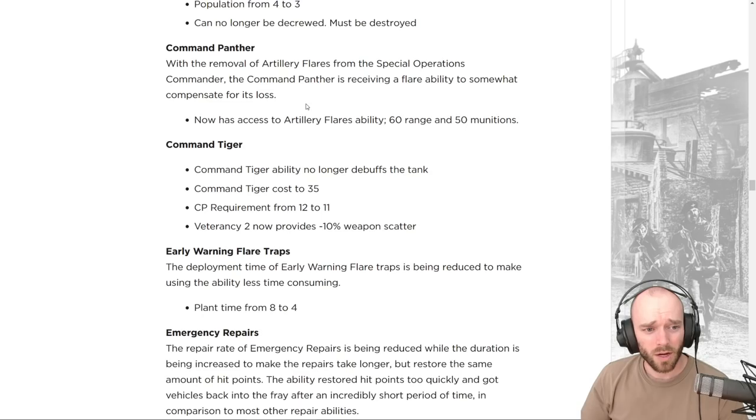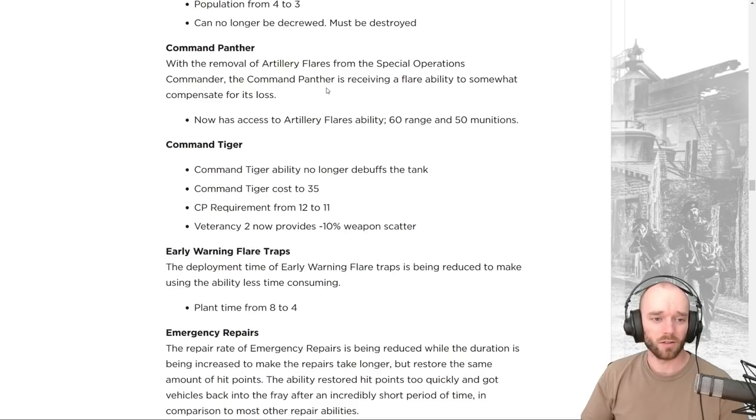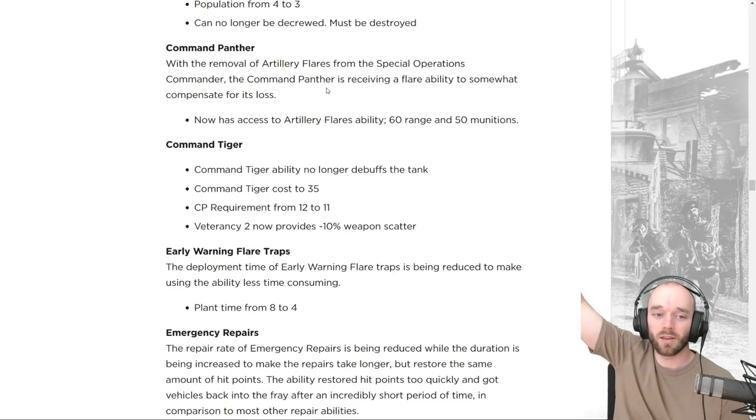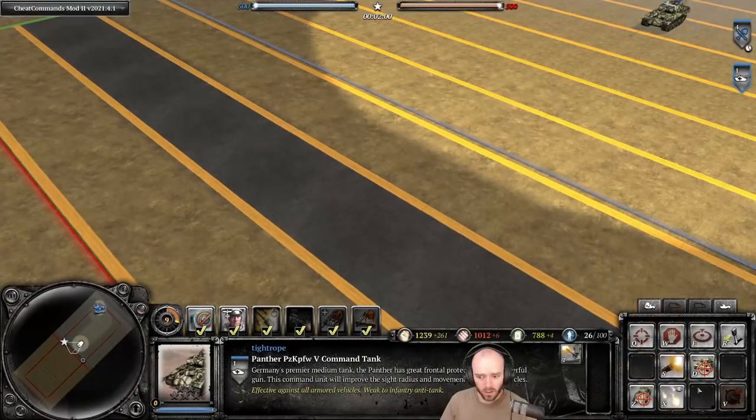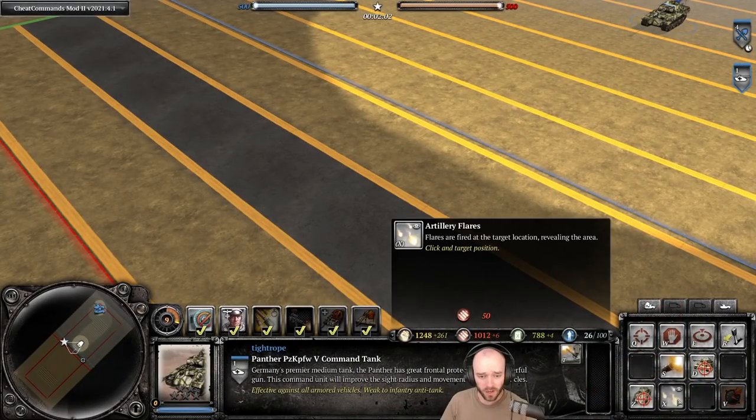With the removal of artillery flares from Spec Ops, the Command Panther is receiving a flare ability to somewhat compensate. It now has access to artillery flares with 60 range and 50 munitions cost. That's not a huge range, so you won't be able to use it to scout the far side of the map — you'll have to put your Command Panther in a more dangerous position to use it.